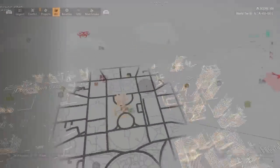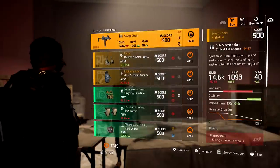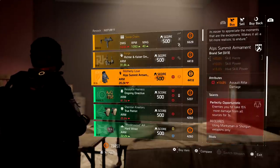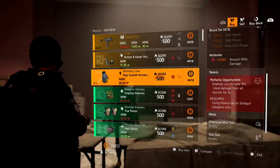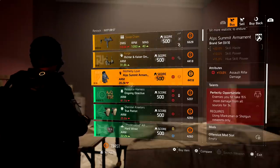If you're an assault rifle user, this week at Casey Mendoza you just have to find the snitch, then head to Casey Mendoza and she will have the Motherly Gloves. Remember, these are Alps Summit gloves, so you get 20% skill haste, 13% assault rifle damage, and the talent Perfectly Opportunistic — enemies you hit take 15% more damage from all sources for three seconds.